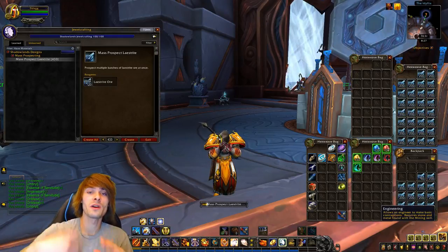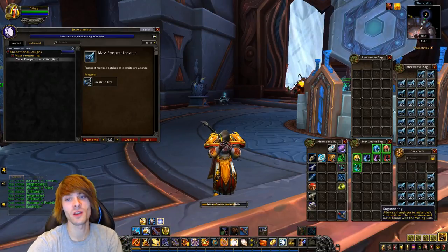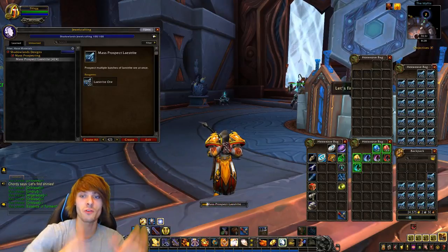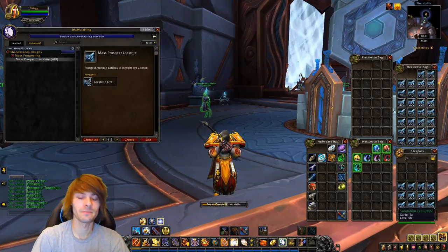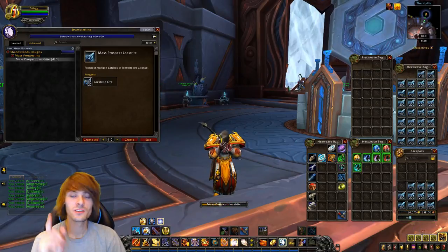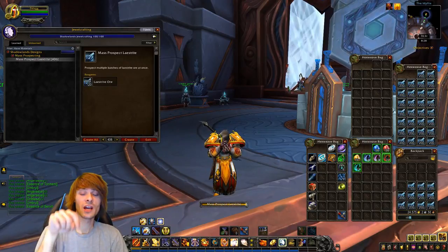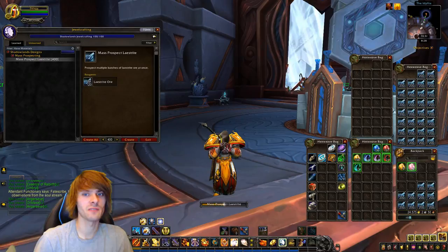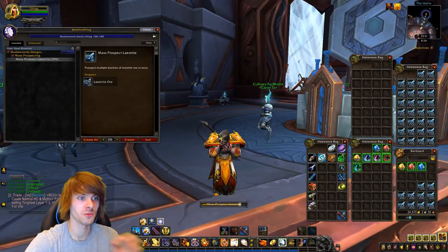Much like with the milling one, we can re-evaluate this using the same type of TSM string — by taking the drop rate, adding it into our TSM string with its corresponding item, which is Laystrike Ore, and then we can add that in. We're going to thank the user Skodeo — I have a link to what he did in the description, a Reddit link. Send some love there because that was really helpful for getting a head start on dual crafting.